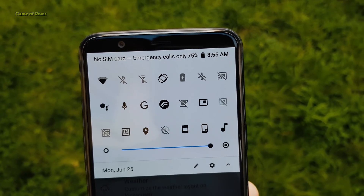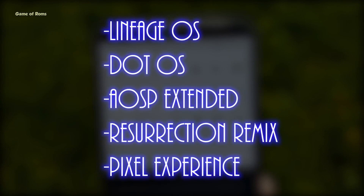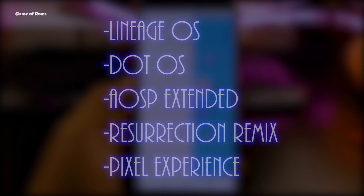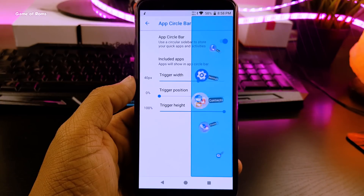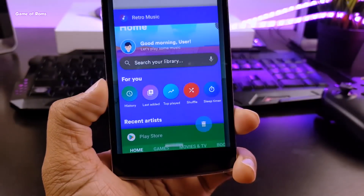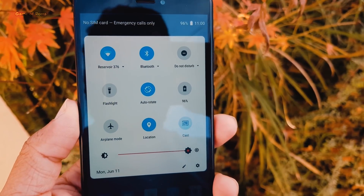In this test we are going to compare Lineage OS, Dot OS, Resurrection Remix, AOSP Extended, and Pixel Experience ROM. All of them are based on the latest Android Oreo 8.1. In this video we are going to do multiple tests — first we are going to perform the Antutu Benchmark. To be more precise, all the ROMs had the same amount of apps and were connected to the same WiFi during these tests.